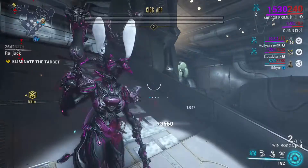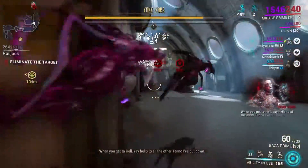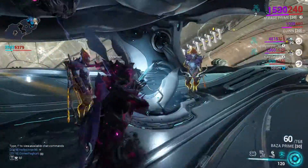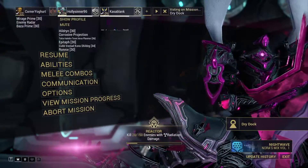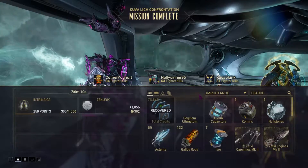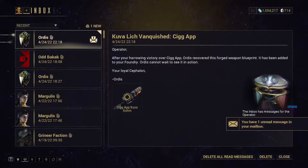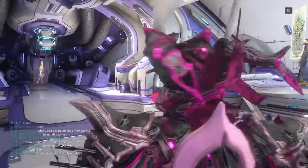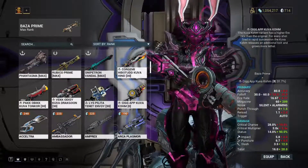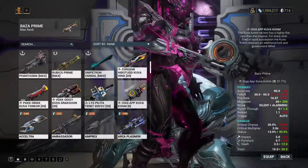For your first lich I'd advise just vanquishing it. If you do want to trade, trading happens in something called the Crimson Branch inside a dojo, so you would need a dojo to trade them. After you've left the mission and gotten back to your ship, you have to wait until someone starts to leave for the drydock — it's like extracting from a mission. If you click abort you would lose all your rewards. Now the mission's finished, everything's recovered — all your resources that your lich stole, including all that money. You'll get an inbox message telling you that you've acquired your weapon, and you'll have to go to your foundry to claim it. They do have mastery ranks but you don't have to be that rank to claim the weapon. And that is your lich killed — good job! Thank you very much and good luck.